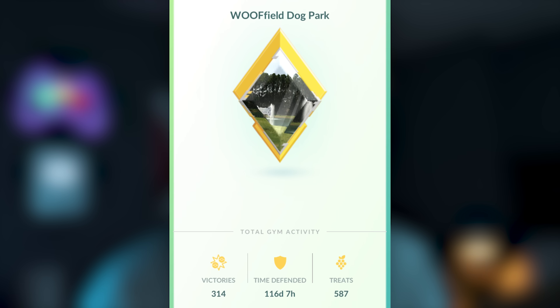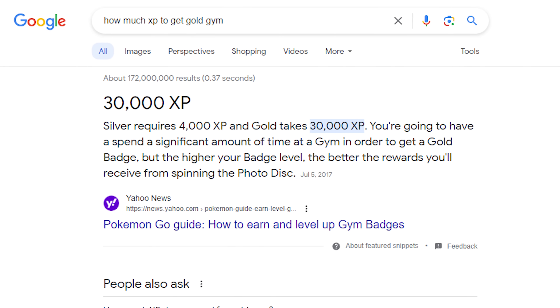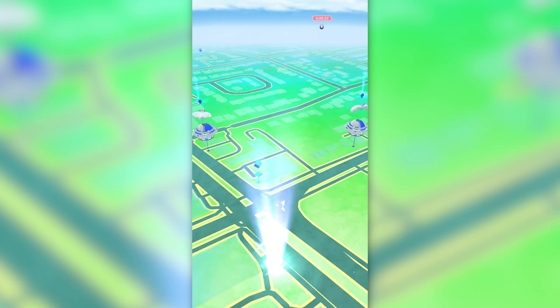I'll also mention gold gyms. If you have a gym at the golden level — which requires 30,000 XP gained by interacting with the gym, defending it, doing raids there, etc. — you will get more items from spinning gold gyms. So if you have some gold gyms in your area, make sure you spin them, and if not, try to work on getting some. You can also power up a Pokestop to level one and you will get more items that way. For rural players especially, take advantage of gold gyms, golden lure modules, and powering up Pokestops to get more out of the limited Pokestops you have.